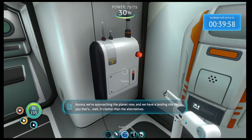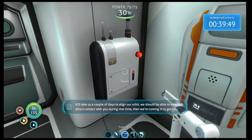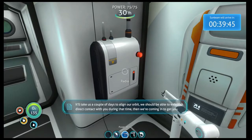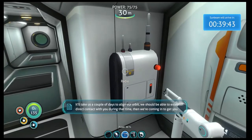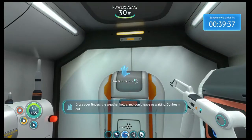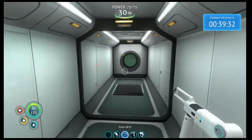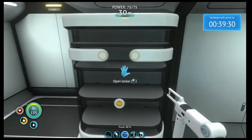Aurora, we're approaching the planet now. We have a landing site for you — it's better than the alternatives. We've sent you the coordinates. It'll take us a couple of days to align our orbit. Should be able to establish direct contact with you during that time. Then we're coming in to get you. Cross your fingers for the weather. Don't leave us waiting. Sunbeam out. Does that mean I've got 40 minutes to finish the game? That's unfortunate if that's the case.